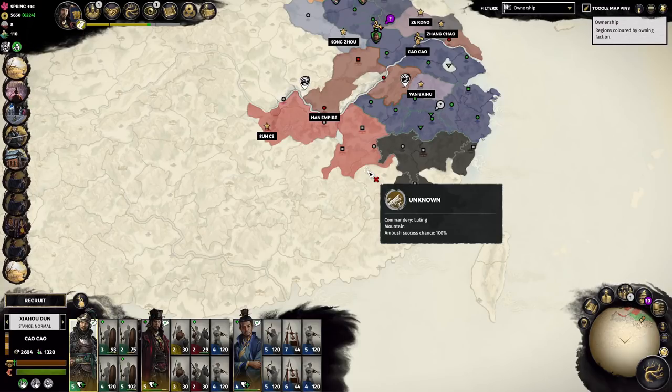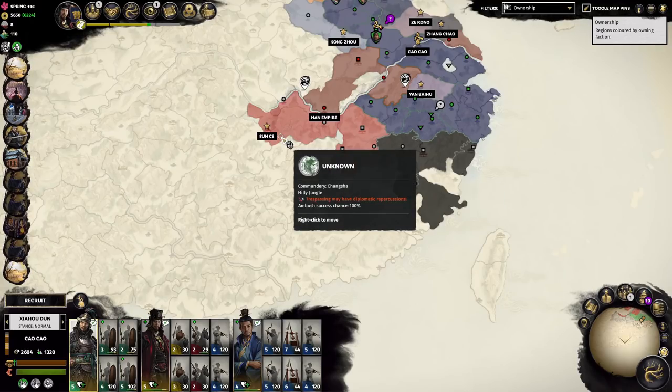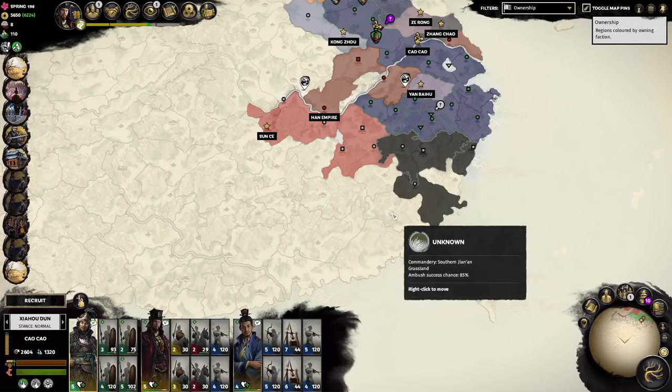I do want to eventually set up a marriage between our two factions. Sun Tzu has a younger sister, Sun Ren, who will come of age around turn 87. She's a unique character in the game and a very lovely wife for our son potentially.